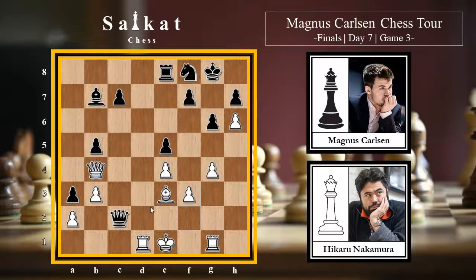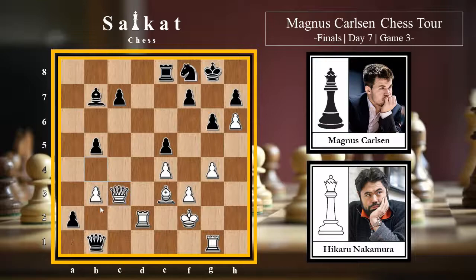Carlsen launches his last set of threats: Qa2, clearing the path for the pawn to queen - any miscalculation will be deadly for white. Hikaru plays Rd2, attacking the queen. Qb1+, clearing the path, Kf2, and a2 - the rook is coming to a8, deadly for white. Hikaru plays Qc3, defending the a1 square. Ra8, and Hikaru plays Rb1, axb1=Q, and then Qe5 by white.